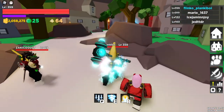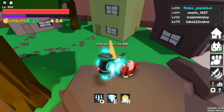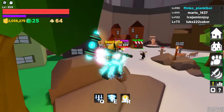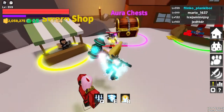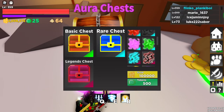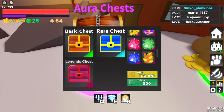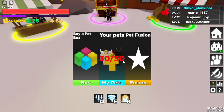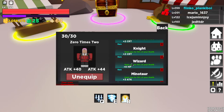As you can see in the top left corner, I have two million coins. Pretty hard to get that. I'm going to spend one million on 10 aura chests and some on pets.